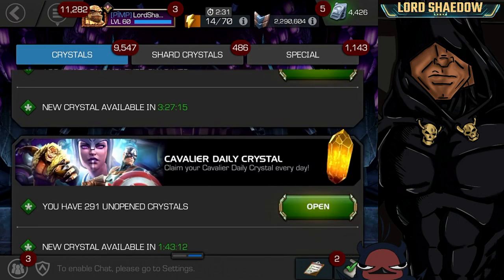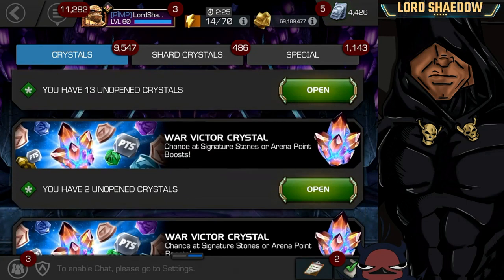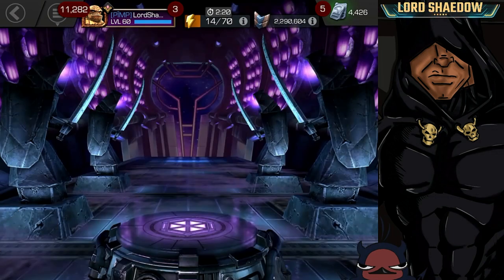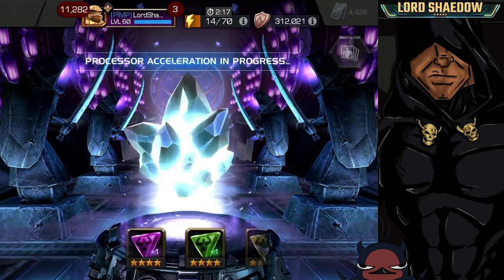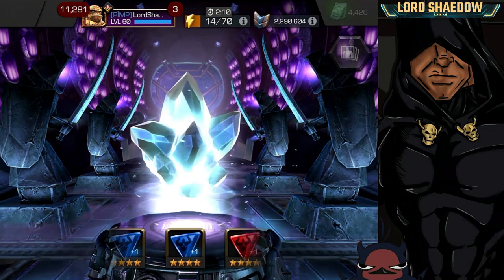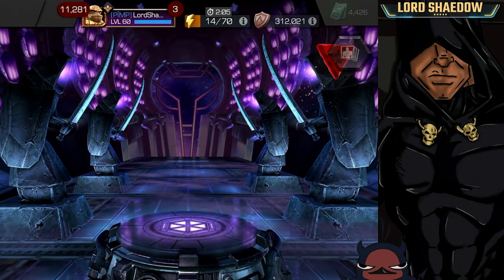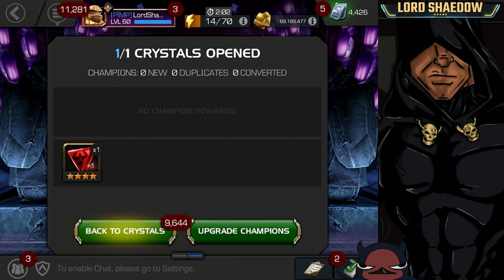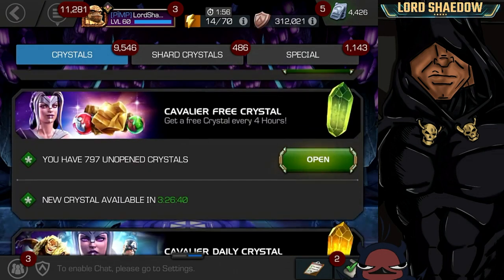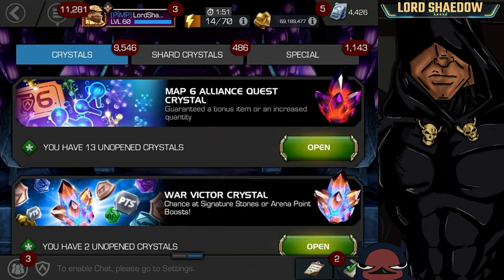Hopefully I didn't pass it already... there it is — the four-star awakening gem crystal. We'll open the four-star real quick. It doesn't really matter too much. Skill! Okay, well that will allow me to awaken my four-star Squirrel Girl. I don't think I have many skill champions I'd actually want to use it on otherwise, because most of the time I go for them twice in the arena and awaken them that way.